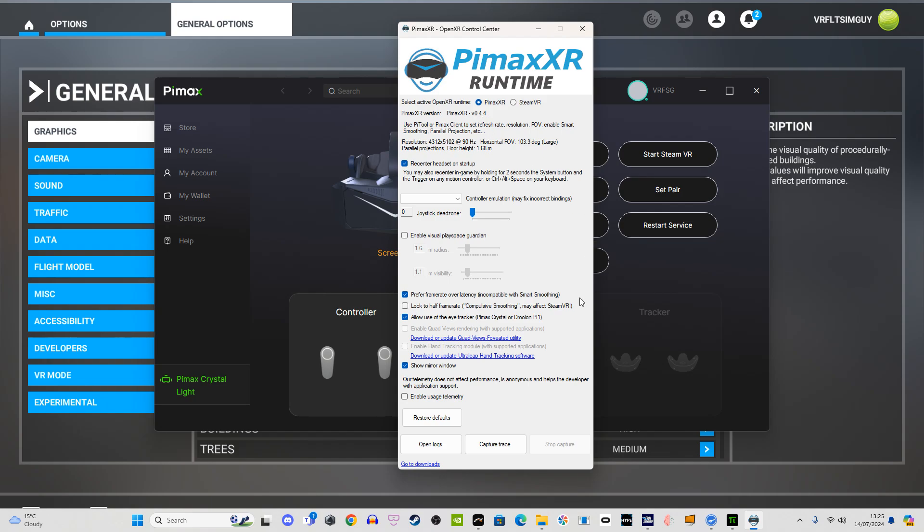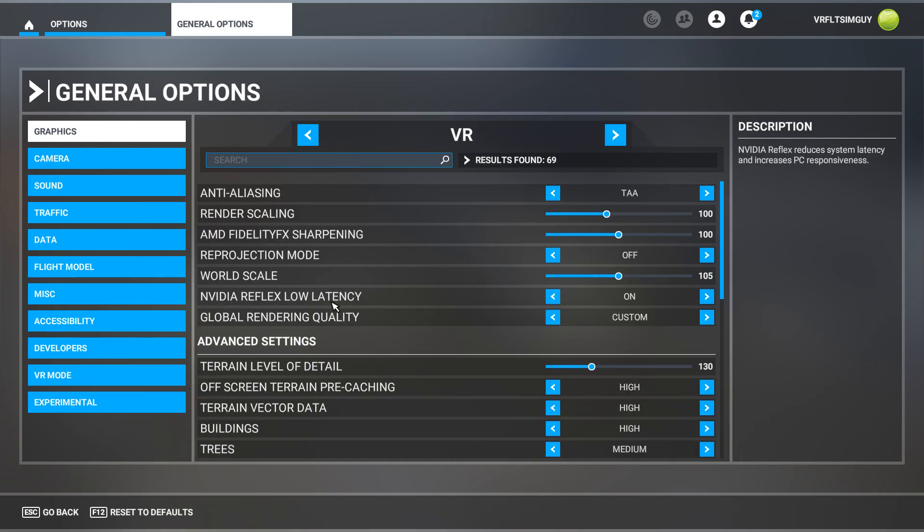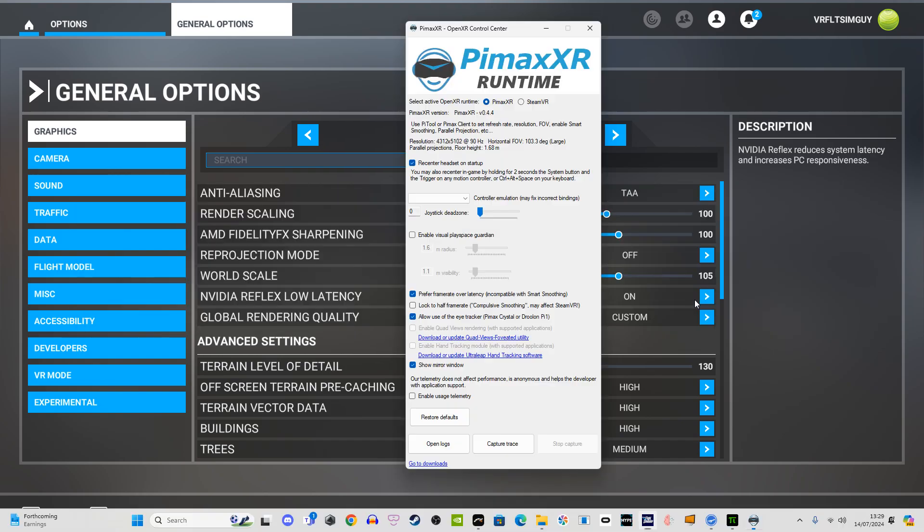It's up to you whether you want to use the Preferred Framerate Over Latency option here or in the OpenXR Toolkit — I believe that's the same as Turbo Mode. You can switch it on in either place. The OpenXR Toolkit isn't really being actively supported now, but MSFS has matured and I don't think it's going to break. Even if there were a sim-breaking bug, I believe Matt would fix it. Either way, I'd recommend having that option on because it does make a difference.